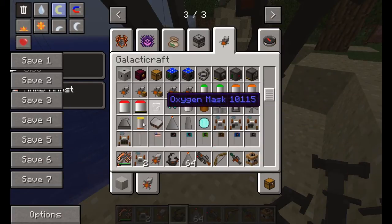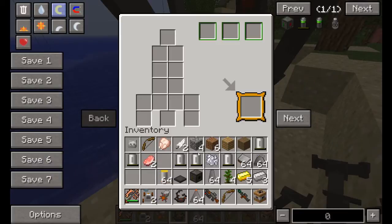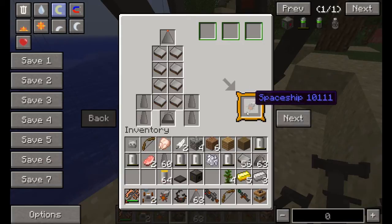So, tier 1 boosters — I believe you need those too. Anyway, what we do is we go into here. We put in our nose — well, not the engines here. We only need one of them. Heavy duty plating goes around most of the body. Doesn't go there. The nose cone goes there. The rocket fins go there. And there is our tier 1 spaceship.